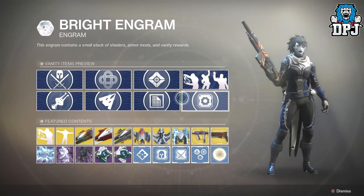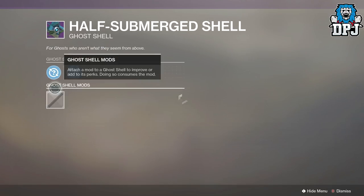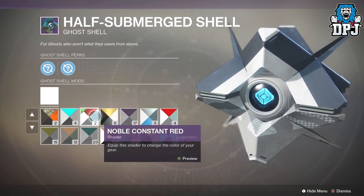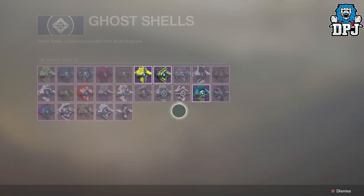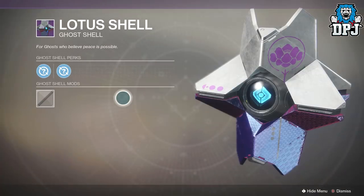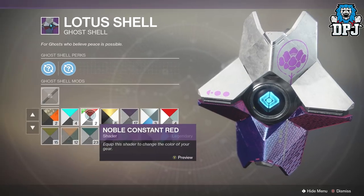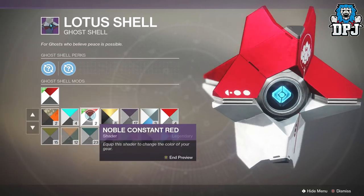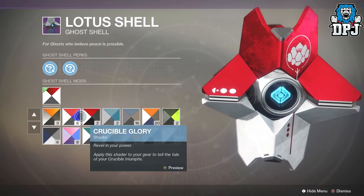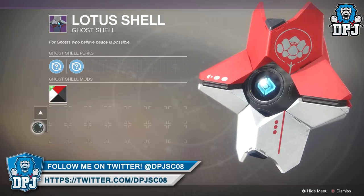The ghost shell you're looking for is the Half Submerged Shell — it looks great in so many shaders, but obviously you want that Pokémon Pokéball shader. There is also another ghost shell you can use: the Lotus Shell. This one has a few patterns on it and doesn't look quite as good as the Half Submerged Shell, but it still looks quite good. It hasn't got the black border around it, which I think makes the Half Submerged Shell look even better, but the Lotus Shell can still give you a Pokéball look.